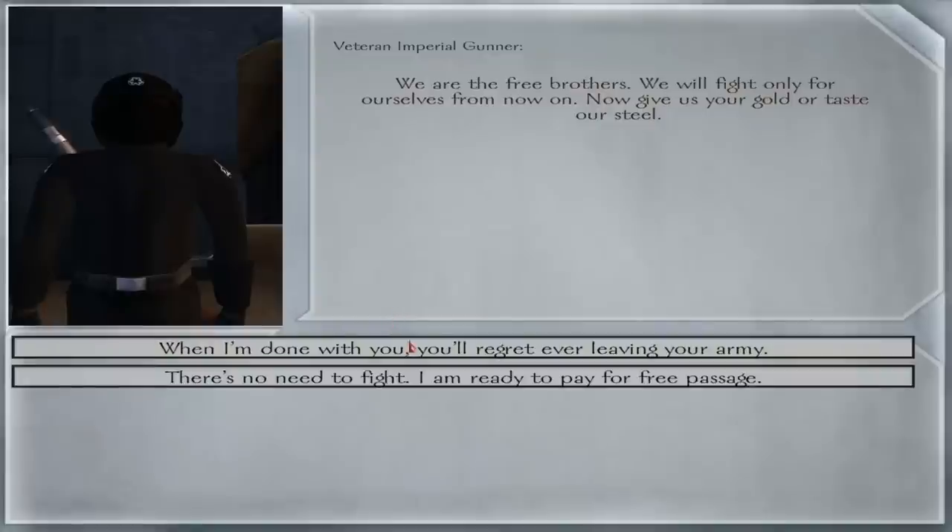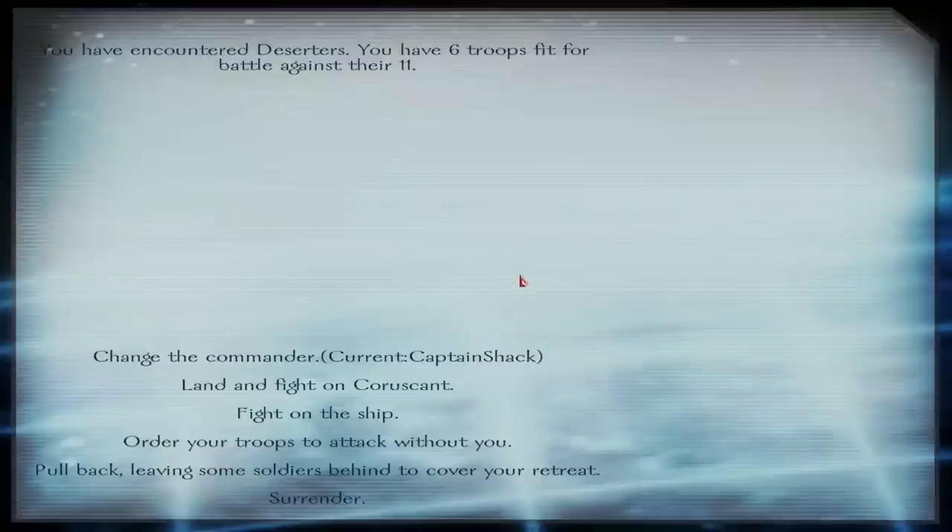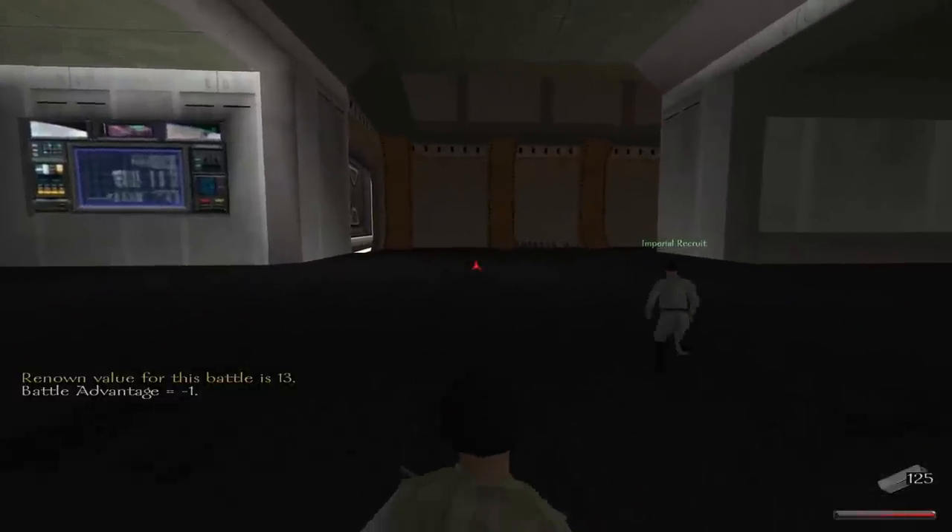You get into the game and you have this giant galactic overmap with what seems like hundreds of planets and stations. You can actually land on all of these, talk to people, go into the cantinas, and recruit mercenaries.